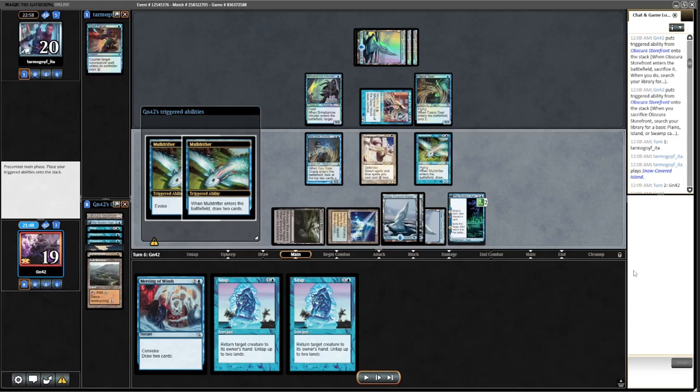This is the ultimate endgame for Snap — a zero-mana draw two. This is even in the same match as the previous screenshot. This is just the best case for Snap most of the time: where you can evoke a Mold Drifter, Snap the Mold Drifter, and then untap the lands you used to evoke it and Snap the Mold Drifter. If you have two Bounce Lands, you can even generate additional mana, but that's not super useful most of the time.